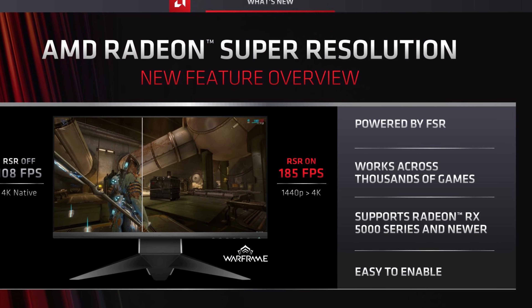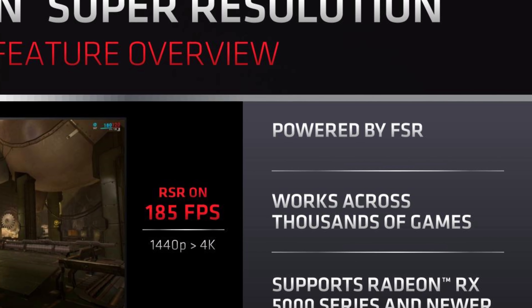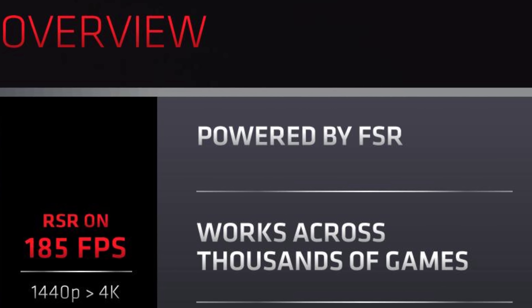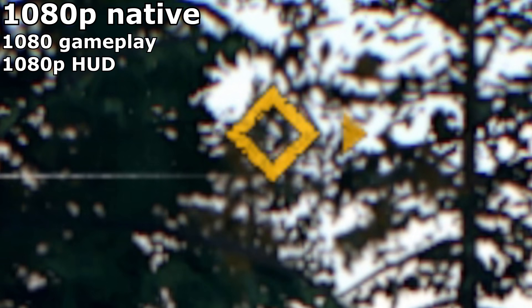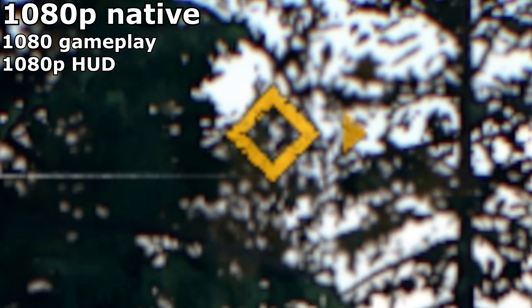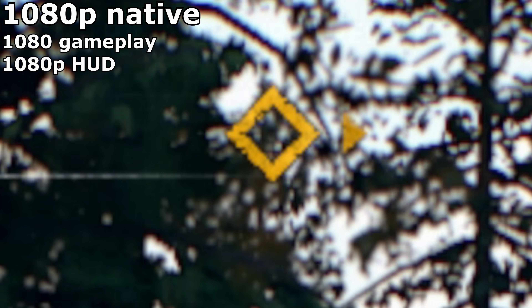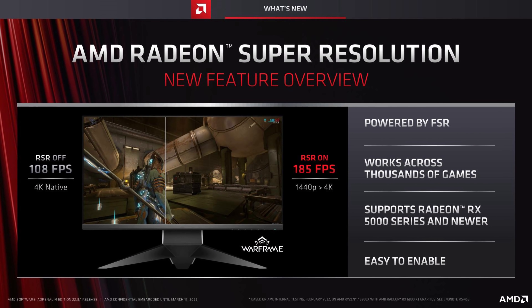In theory, there should be no difference between FSR and RSR's upscaling. However, if you're playing a game that already supports FSR, then you would be better off sticking with that instead of activating RSR. Simply because FSR keeps the HUD at the native resolution — RSR doesn't do this. It renders the game and the HUD at a lower resolution, so it won't look quite as good. This is a small price to pay for universal support, but it is a reason why FSR support in a game is still better.